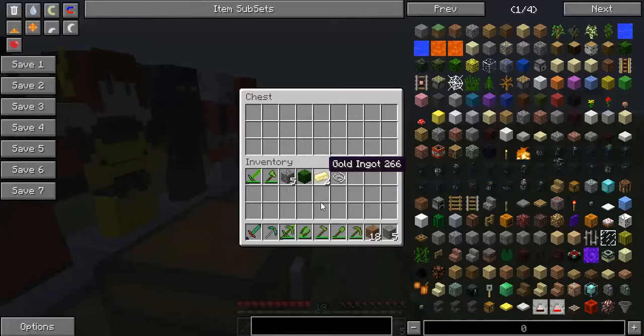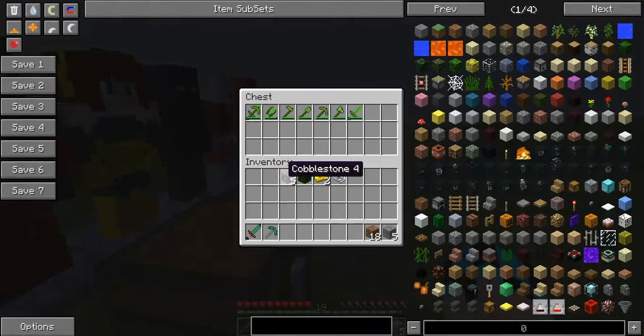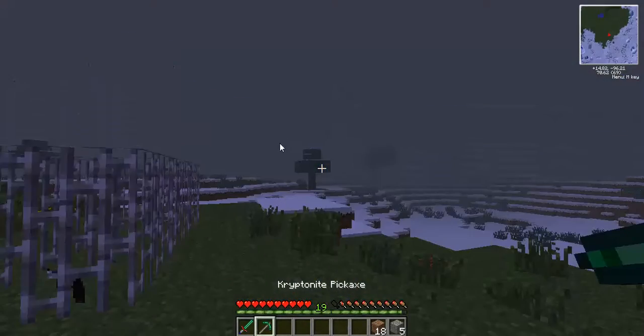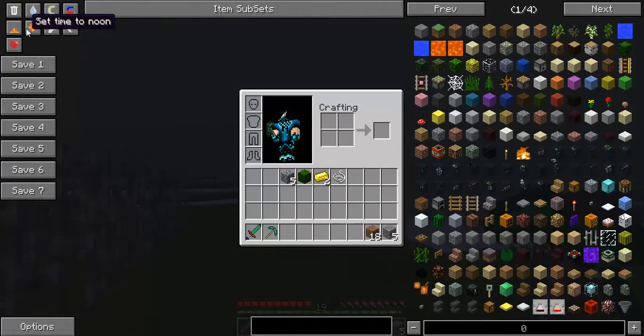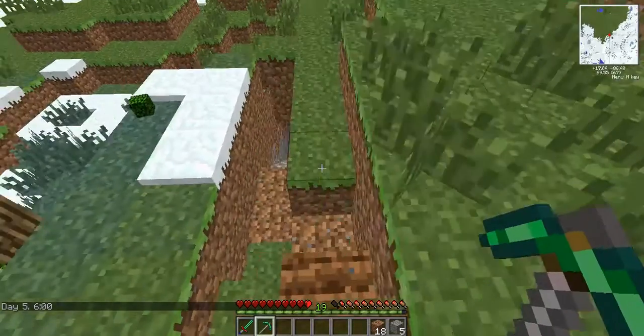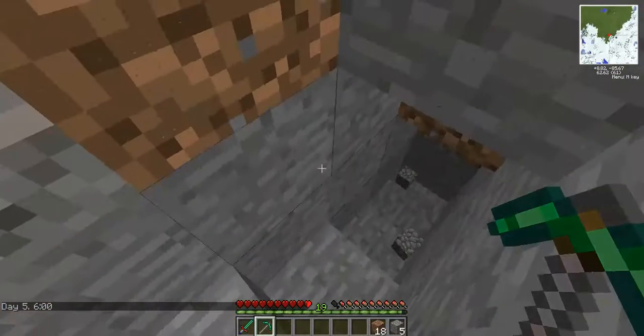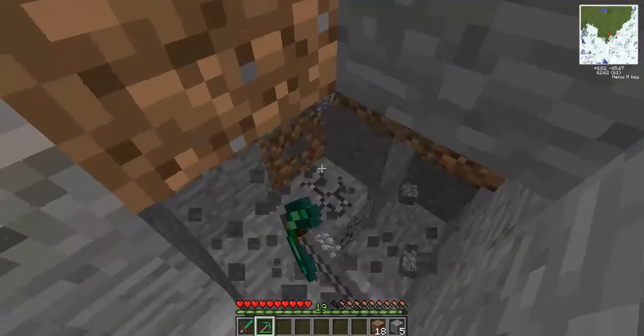I need to go over the Kryptonite stuff as well. The Kryptonite pickaxe does just as good as Diamond, I believe — yeah, just as fast as Diamond, maybe a little bit faster.